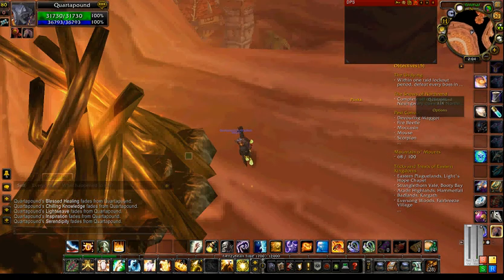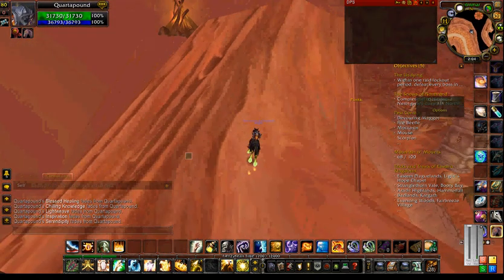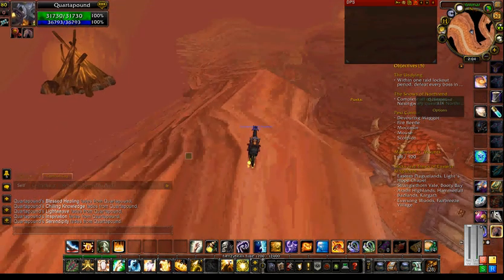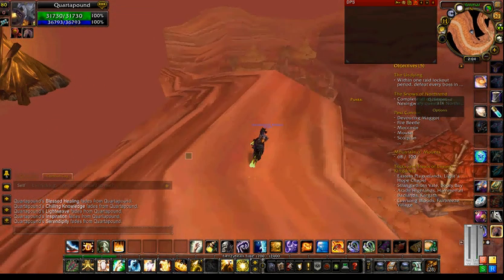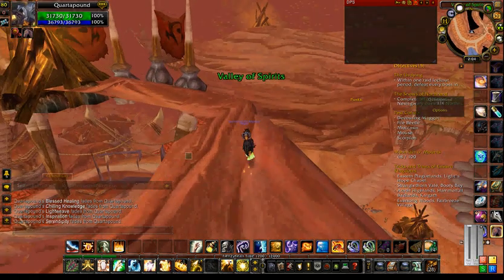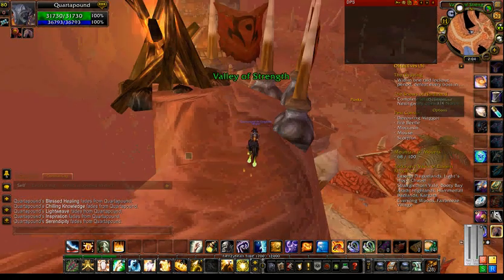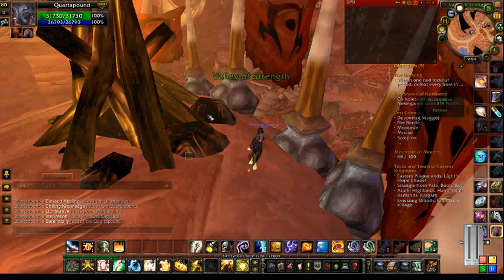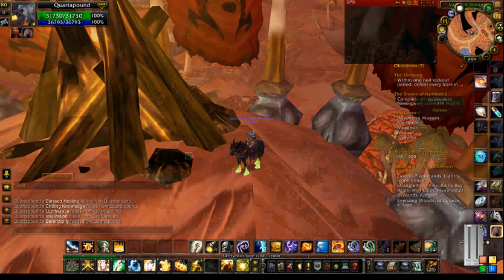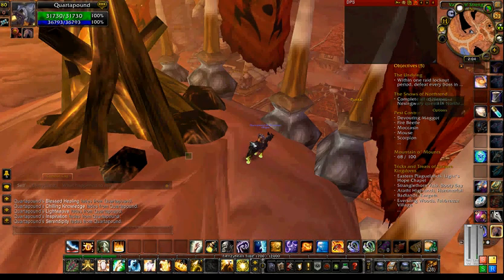I can show you that in a different video. Like I said, you're just free to roam up here. There is a way that you can hop to the other side once you come around here and get up on top of the flight master tower — I'm probably going to show you that in a different video. This one I just really wanted to show you how to get up here in general after the 4.0 patch. If you have any questions or feedback, just leave it in the comment section below. Thanks for watching.